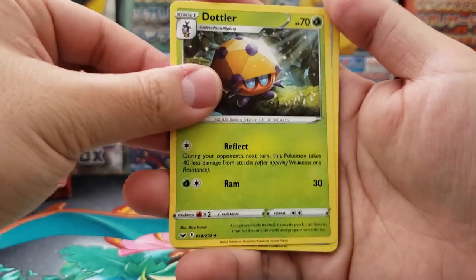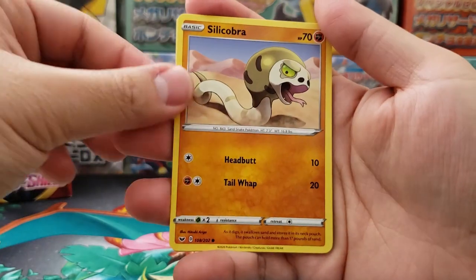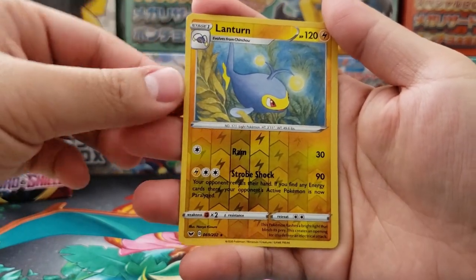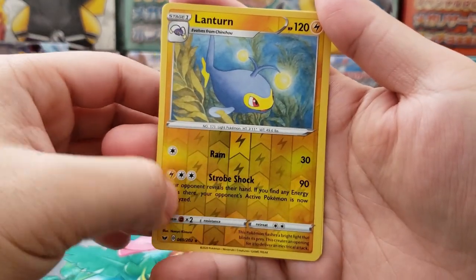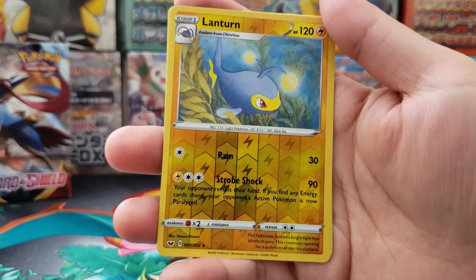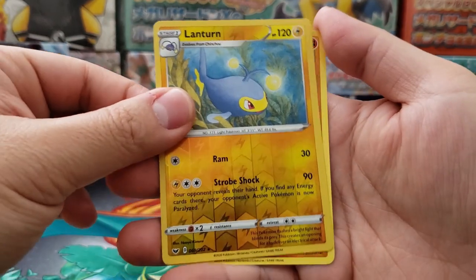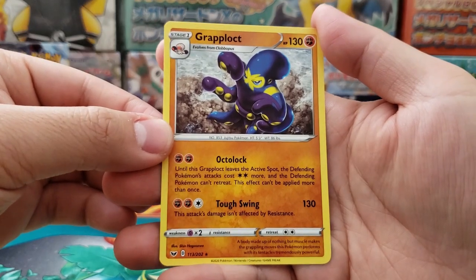In our first pack we got Hop, Dottler, Shellder, Croagunk, Silicobra, Mincino, Vulpix. Lantern as our holographic reverse — in Sword and Shield we get a brand new holographic reverse pattern, this one is pretty sweet. I like the last one in Sun and Moon but not bad — Sword and Shield has a nice, pretty unique holographic pattern. And in the back we got ourselves Crabominable as our rare.